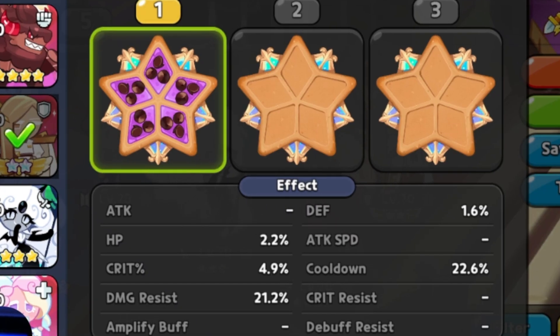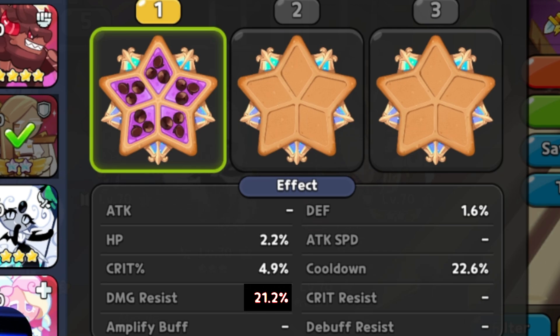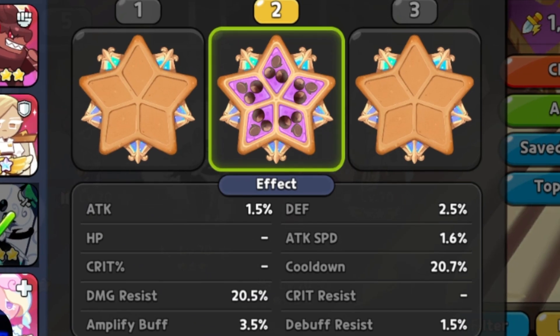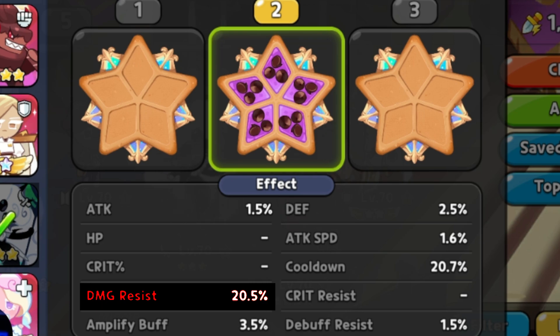Financier's gonna be running a full Swift chocolate set — we're just trying to make sure we maintain that 20% for the overall cooldown, and then the rest of it we're stacking into damage resistance to aid in their survivability. Black Pearl's gonna be running a full Swift chocolate set again, just making sure we hit that 20% for the overall cooldown, with the rest going into damage resistance to make sure she stays alive.